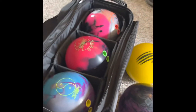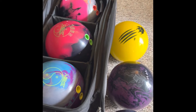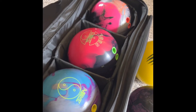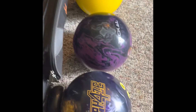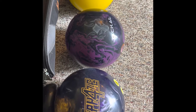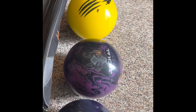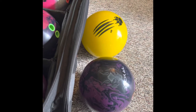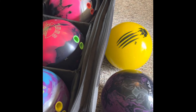Alright guys, so this is what I have set up for my leagues this year. I got the two-L's layout Zen, Zen Soul, the Deviate Collision, the Phase Four, the pinned-down Jackal Ghost, and the Honey Badger spare ball. Let's talk a little about the surfaces I have on these balls.